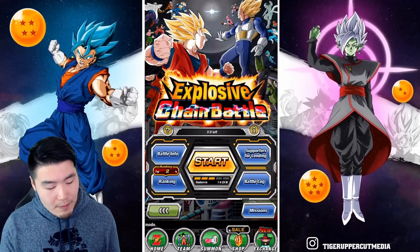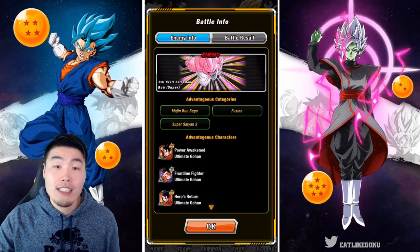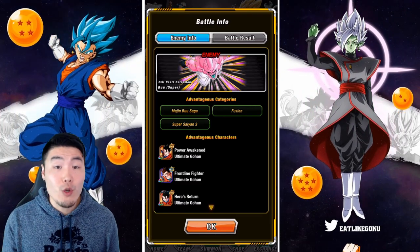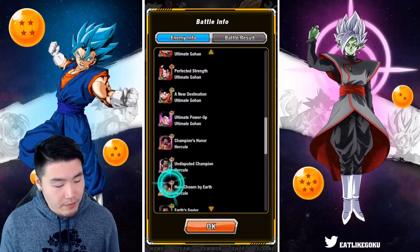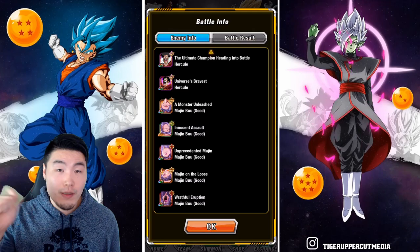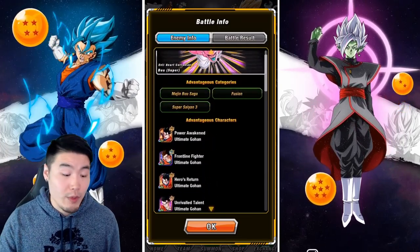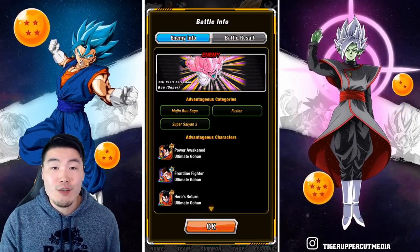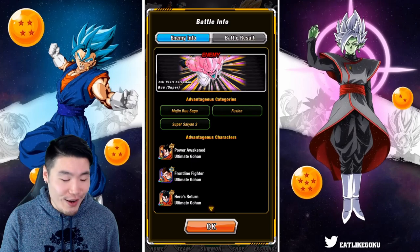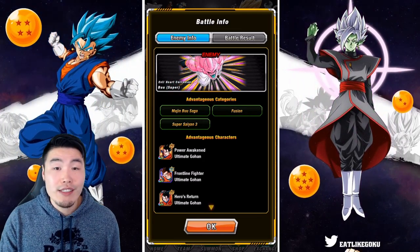The first thing I want to highlight here is this battle info tab, which tells you the enemy — which you guys know is the Super Buu — but also the advantageous categories, or effective categories, and effective characters. For this enemy, the effective categories are Majin Buu Saga, Fusion, and Super Saiyan 3. And the effective characters are Ultimate Gohan, Hercule, as well as Good Buu. When you're building a team and choosing your attackers, supporters, and connectors, you want to bring as many of these units as you possibly can. We do get different enemies from time to time, so this is only for the Super Buu — once it changes, the categories and characters will also be different.